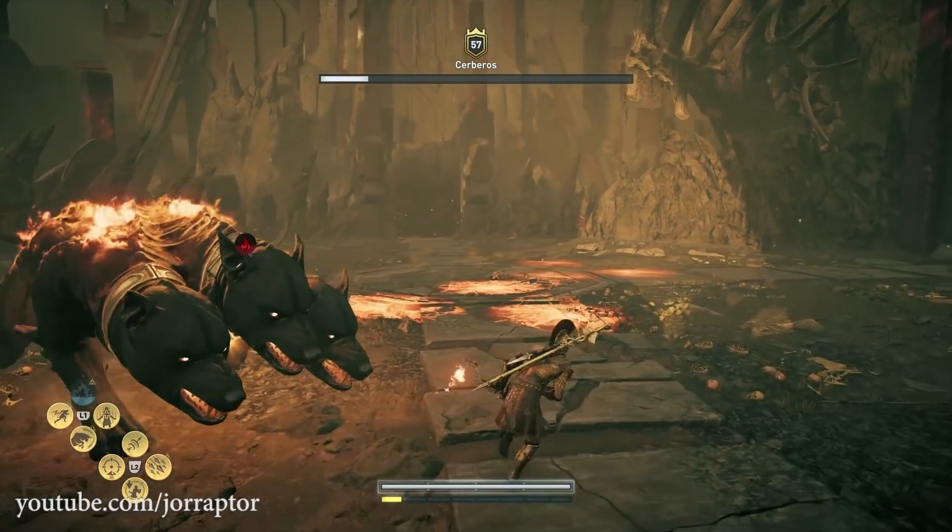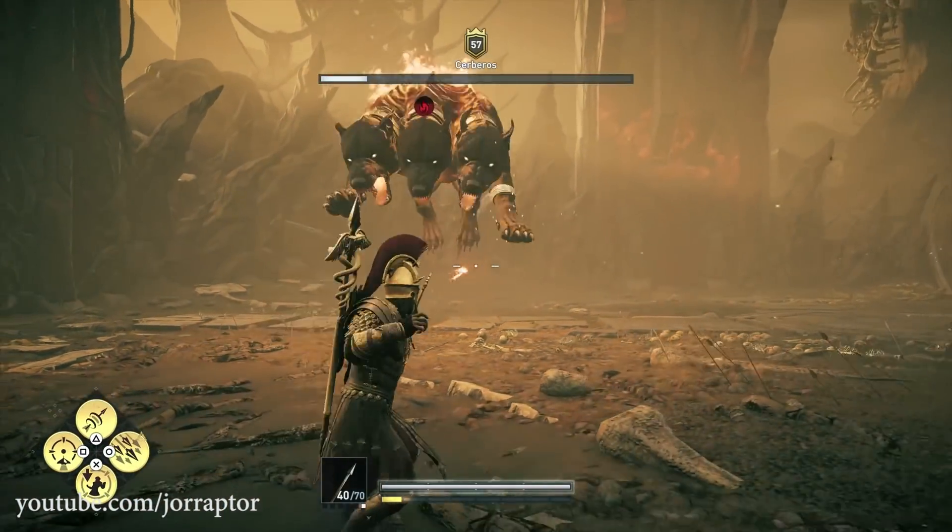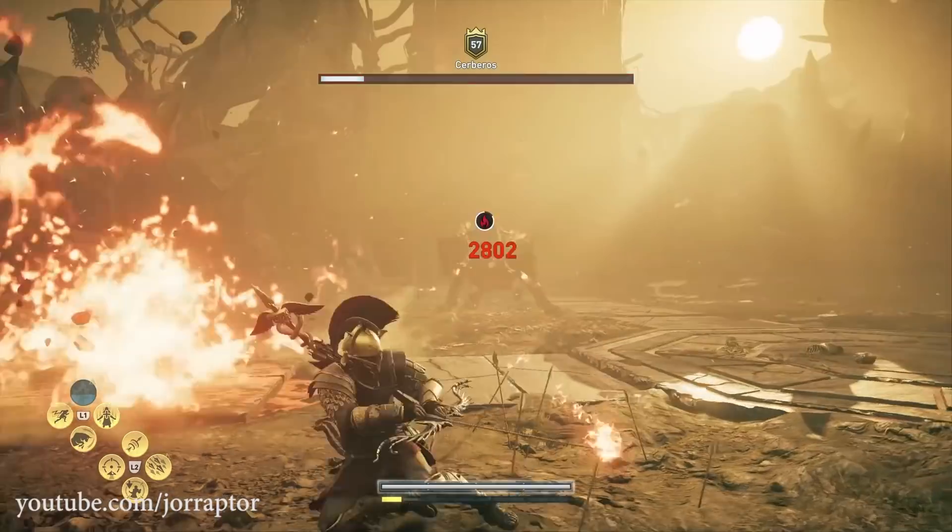Roll and move away again because she'll do a charge or a bite attack. Keep moving away — we are close to killing her. Just a little more.